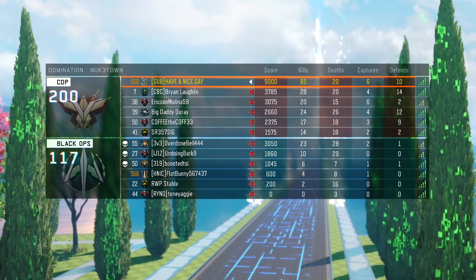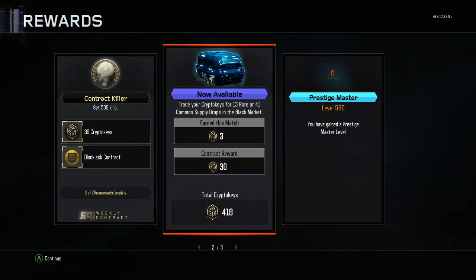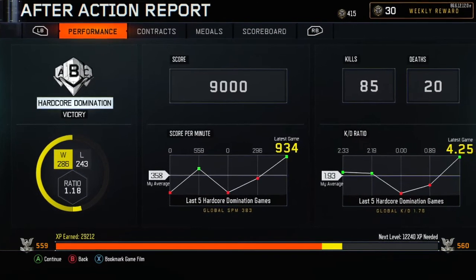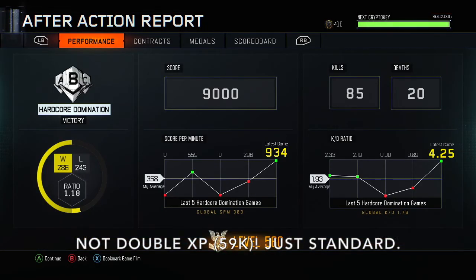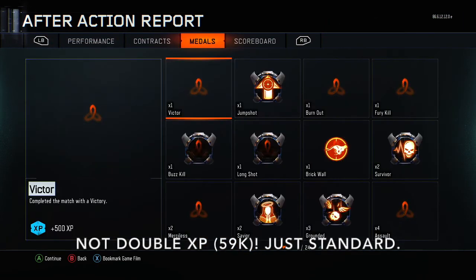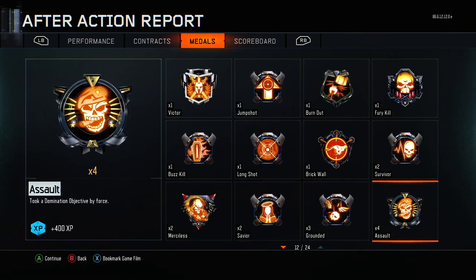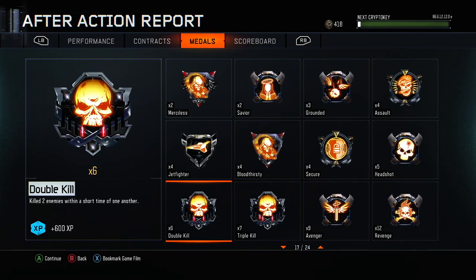I know this won't happen the first time you try it out, but keep trying — analyze, break down, and see how I played this game. Notice the routes I'm taking, notice things I'm doing repeatedly, and notice my strategy overall. The total match XP was nearly 30,000, and this is just from medals with no challenges earned during the game. This is the standard Hardcore Domination XP you get from all those one-shot one-kill medals and everything else — this is what you can expect from Hardcore Domination.